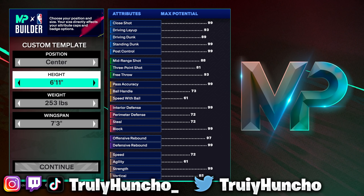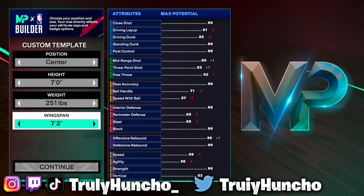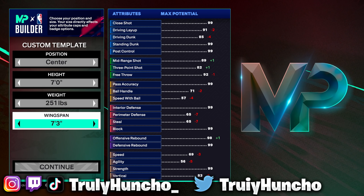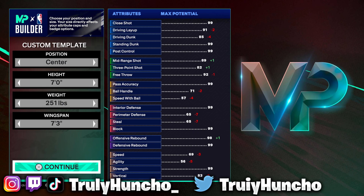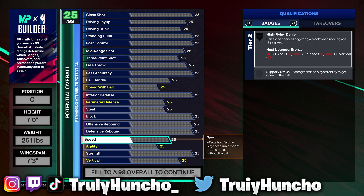You wanna make it a center build and you wanna make it a 7-foot center build. For the weight you wanna lower it to 251 lbs, and for your wingspan you wanna go with a 7.3 wingspan. Now these are the body settings for this build and it's gonna be crazy — just watch this step.